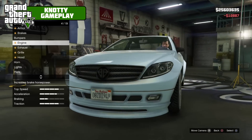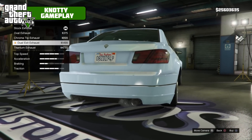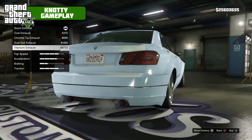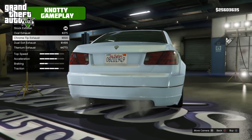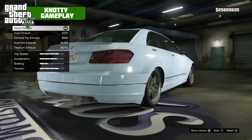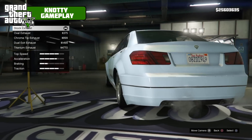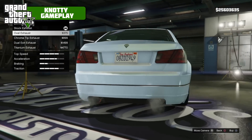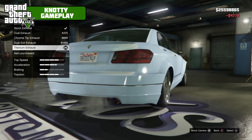Level 4 engine. For exhaust we've got oval, chrome tip, dual exit, and titanium. Chrome, dual, and titanium are all quad exhausts, and then oval is just a double, and stock is double as well. We're going to take titanium, which is quad.